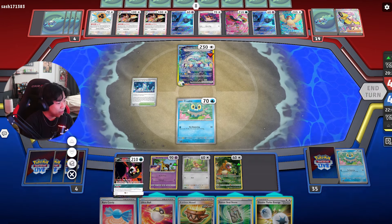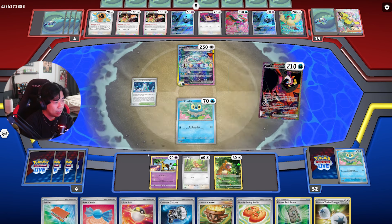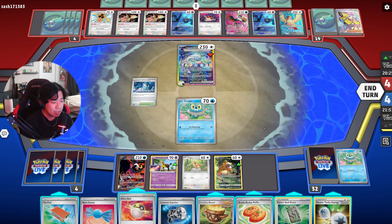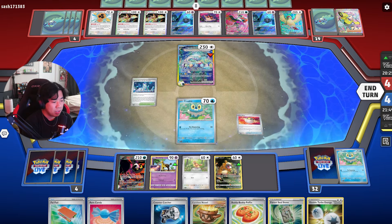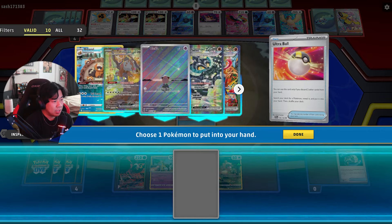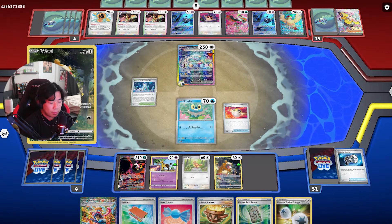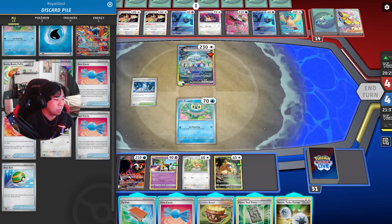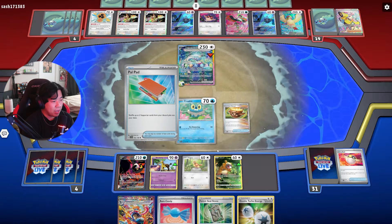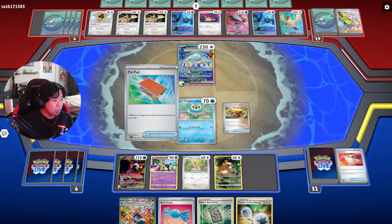Ultra Ball's not bad. We're gonna Fezandipiti here — we don't want to get rid of any of these cards in our hand. We can discard the Buddy-Buddy Poffin with Ultra Ball to get Lumineon. We get two cards we don't really need. Oh, I got the Greninja! I guess I didn't want to put Lumineon down as a liability, so we get rid of the Town Square because I don't need a lot of these cards.